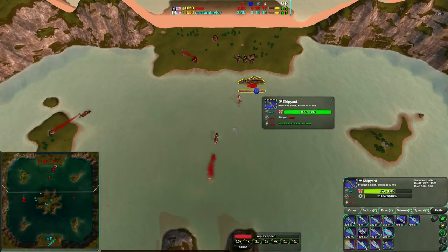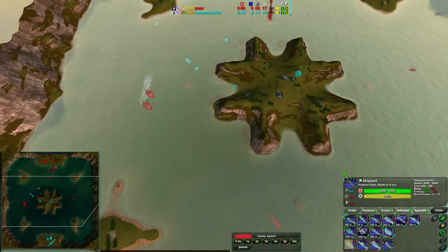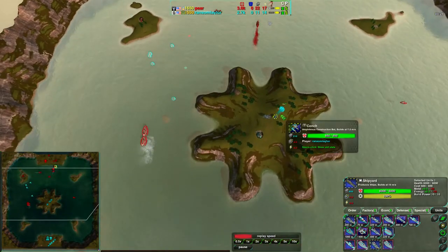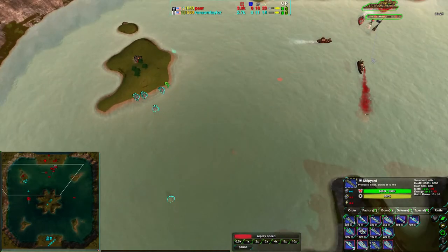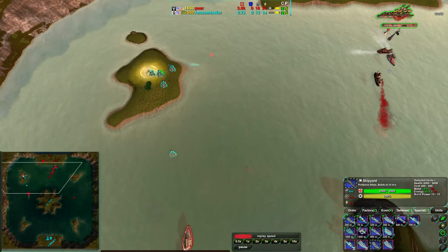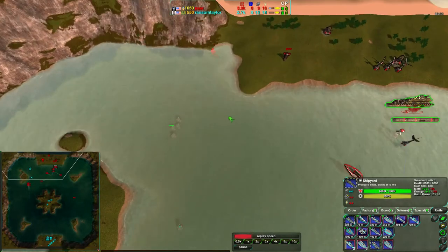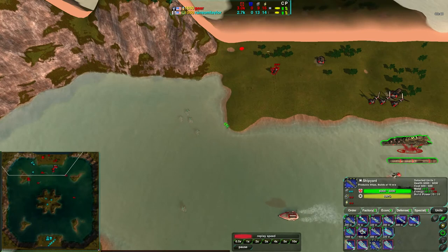I'm expecting Pear is going to keep hunters for sea control but will likely go for crusaders — and yes, this is in fact a crusader right here. He's going for crusaders just to deal with the amphibs on land. With the hunters out of position, Pear takes full advantage, going for a full-on assault. One thing to bear in mind with ducks is that they can one-shot each other, so you have to be very careful.